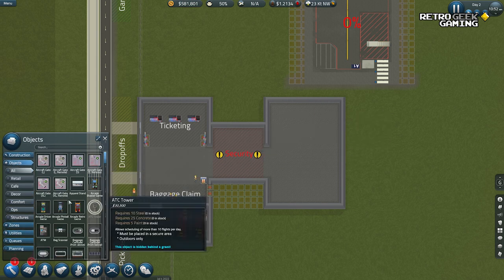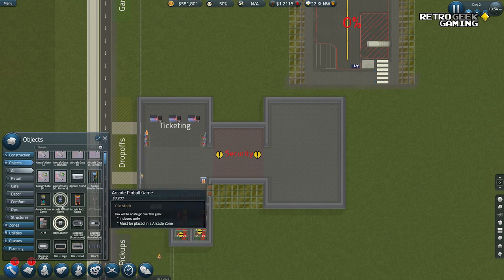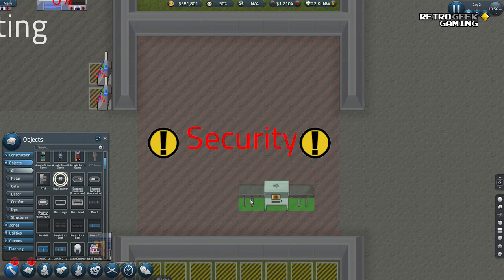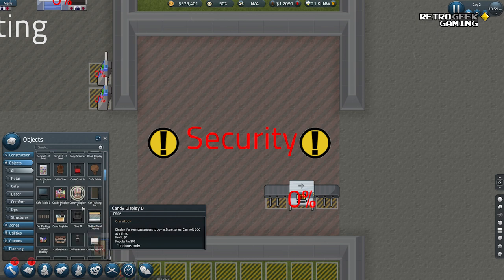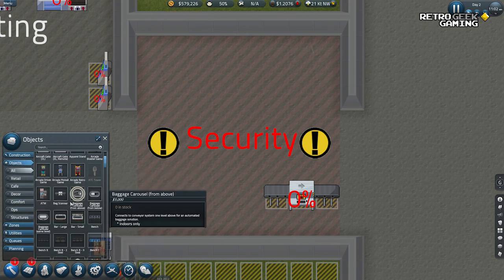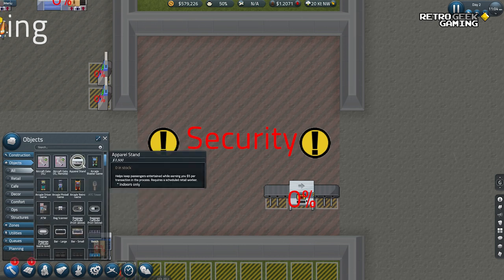While that is being built, we need some bag scanners and some people scanners, I presume. Backscanner, X-ray, carry-on luggage. Let's try here — let's do two. Let me see what else we need because I'm not sure. We have a body scanner — that seems pretty advanced. I wish there was a way to look at things by zone area. I feel like there should be something else we need in the security area.